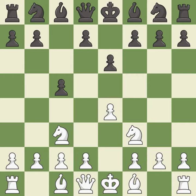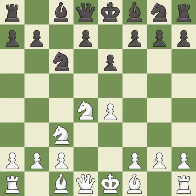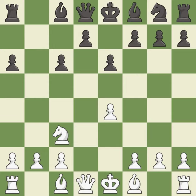Nc3 develops the knight and supports the e4-pawn. This activates a knight by developing it off its starting square. The bishop is ready to be developed to an active square. This maintains the balance in material with a good trade. Recaptures. A6 prepares the b5-pawn push and stops white pieces from coming to b5. Nxc6 captures the knight on c6; after black recaptures, white may play e5 to gain space. Bxc6 recaptures the knight and opens up the b-file. Bd3 develops the bishop toward the center and supports the e4-pawn. D5 takes space in the center and attacks the pawn on e4.